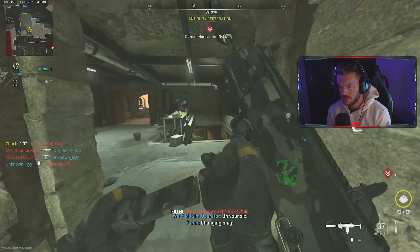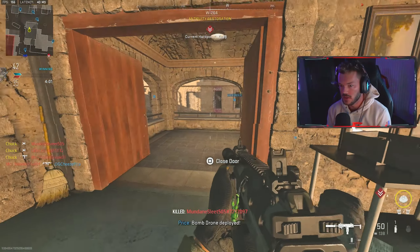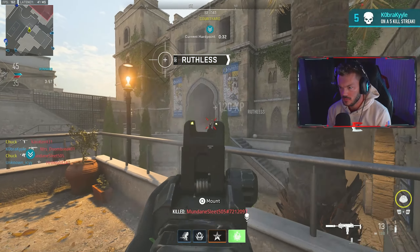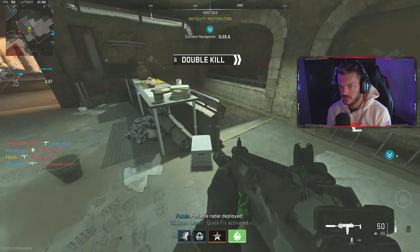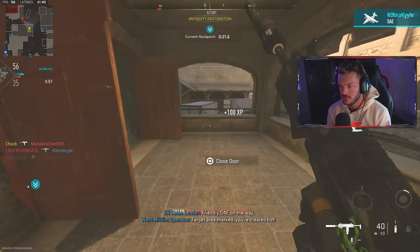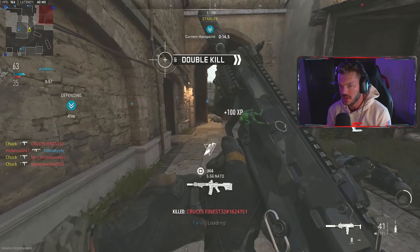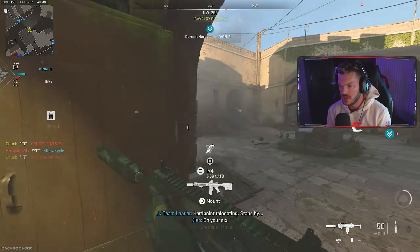I think he just spawned right there. I'd really like one of my teammates to get a UAV or something — that'd be pretty clutch. Oh my lord, nice little three to four piece with that. I just got my quick fix. Wait, he's still down here — oh my lord, he's AFK. What's going on? Why is someone AFK in a multiplayer match? You sometimes see that in Warzone but...